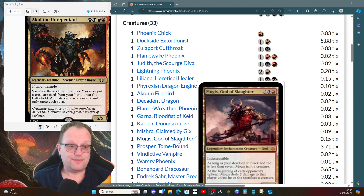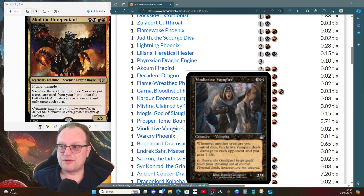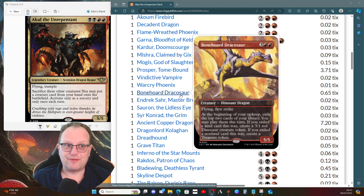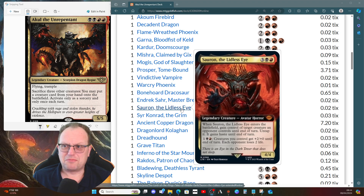Mogus, Goddess of Slaughter provides board control. Prosper Tome-Bound is here despite coming up in a red border, which it shouldn't be - as far as I know, it hasn't been banned in Commander. Vindictive Vampire deals one damage to each opponent and gains one life whenever another creature we control dies - a slightly bigger version of Zulport Cutthroat. Arcane Firebird is another phoenix that returns when you attack with three or more creatures paying two red. Bonehall Dracosaur goes in virtually every red deck I play going forward.